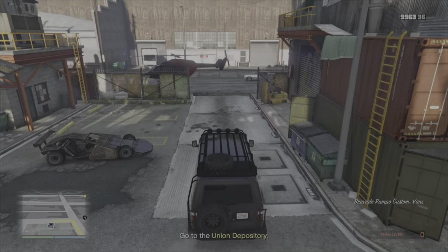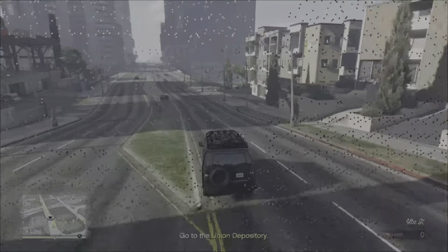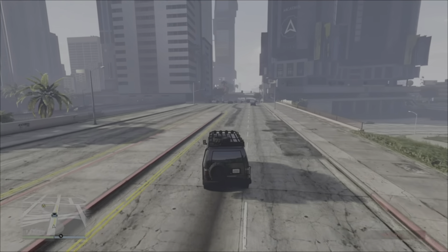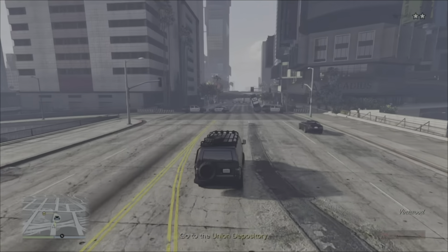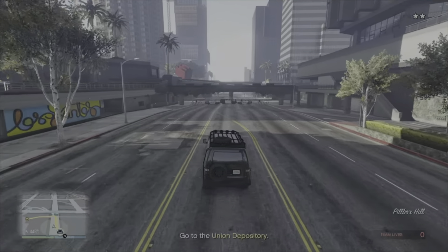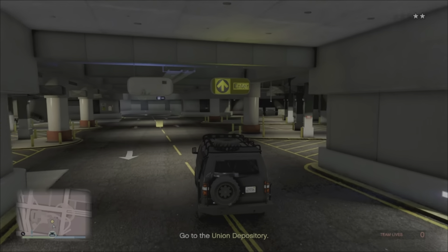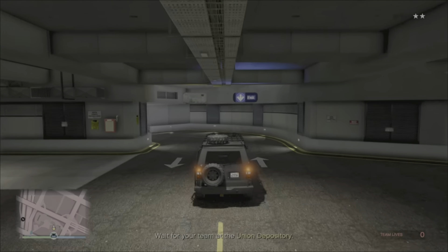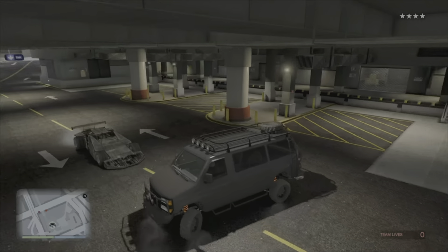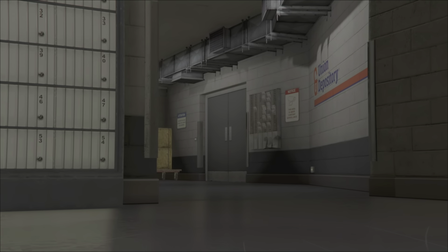You then make your way over to the Union Depository. Ideally you want the other player to have done this mission before so they know what they're doing, but I'm not sure this guy has. He was going kind of ham with the ramp buggy on the drive over. Once we've made it to the Union Depository, it's just a case of waiting for the robbery team to get into the back of the van and make their escape.